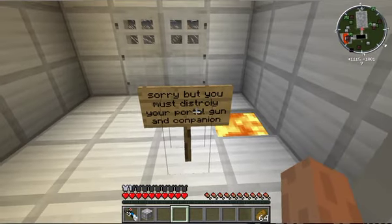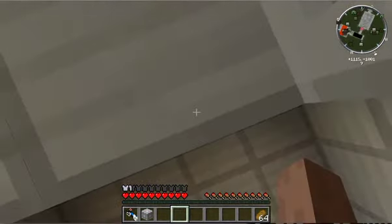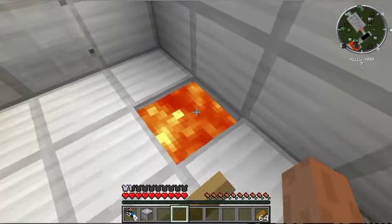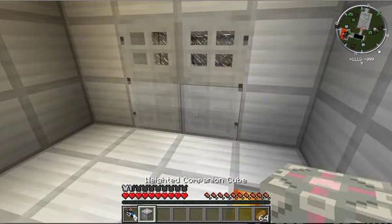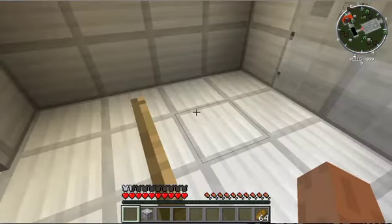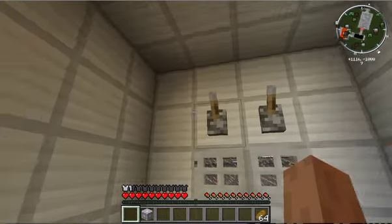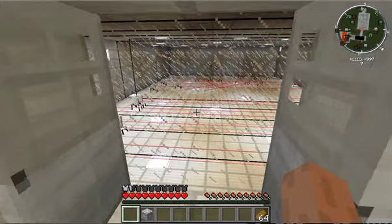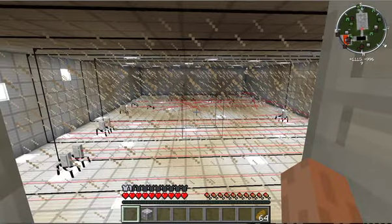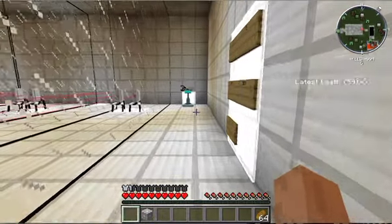Wait, what? Sorry, but you must destroy your portal gun and companion. No, not my companion! Well, forget you — I'm not going to destroy my companion. I don't need to, but I'm probably going to destroy my portal gun just because I don't really want it. I think with the longfall boots you can't take any fall damage, but I'm not sure. Yeah, I can't take any fall damage, so that's pretty good.